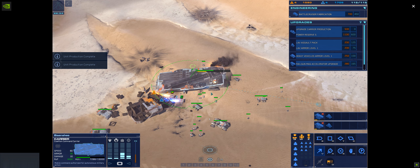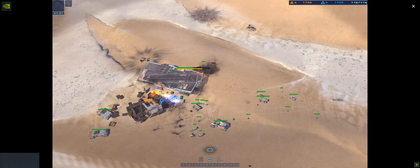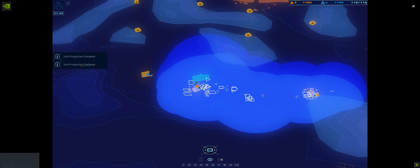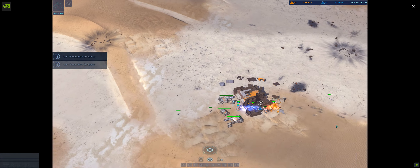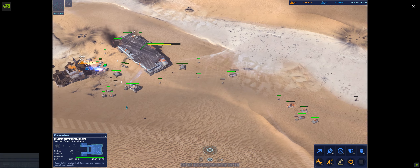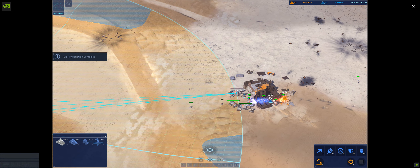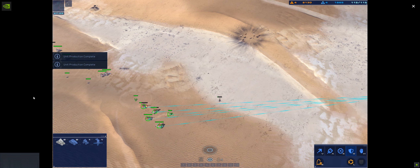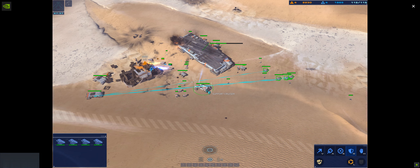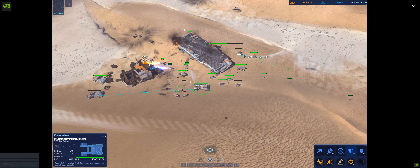Attention — fleet logistics module out. Carrier copies. Railgun operational. Go for carrier. Railgun online. Alert — hostile strike fighter in circulation. Railgun operational. Railgun online. Proceed to new coordinates. Acknowledged. Copy. Escorting support cruiser. Missile battery online. Railgun — missile battery operational. Form up on that artillery cruiser.